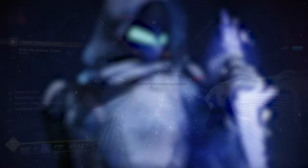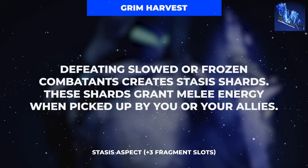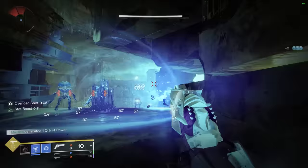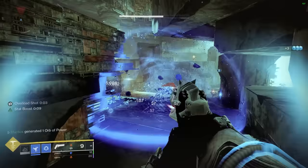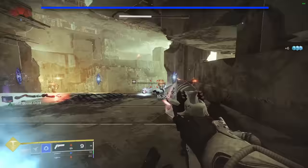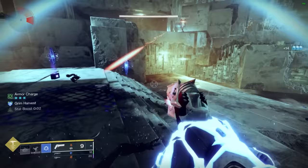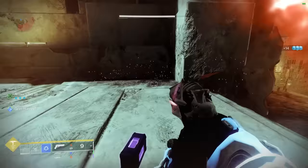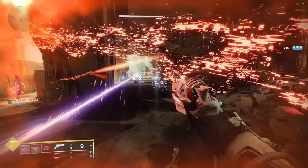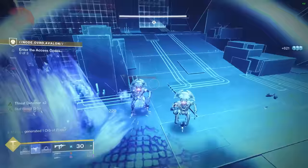Our first Aspect is Grim Harvest, a three-fragment slot aspect that generates Stasis Shards when defeating any slowed or frozen target — which with this build is basically going to be every single target you come into contact with. These Stasis Shards will not only restore melee energy to fuel your Withering Blades for even more slows and Stasis Shard generation, but will also provide Armor Charge stacks thanks to their synergy with some of our Armor mods.